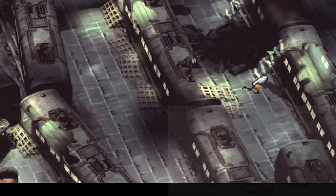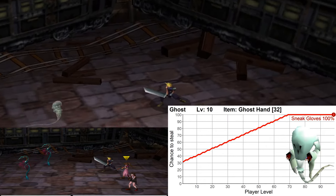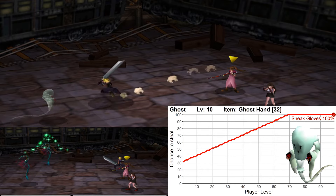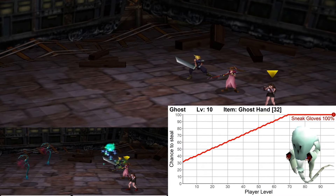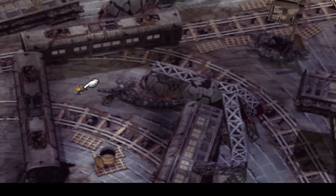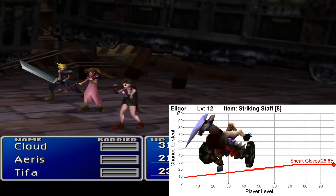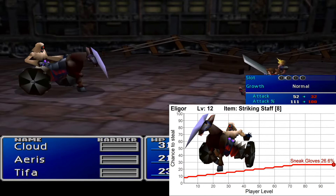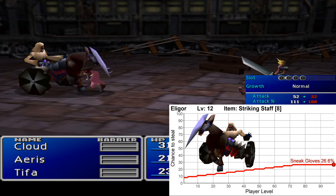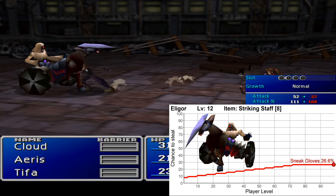The second enemy is the Ghost, which also appears in the train graveyard, and it has a Ghost Hand. This is a battle item which drains some MP from the target; I list it here mostly because it is a unique steal which you can only get from this enemy at this time. Next is another enemy in the train graveyard, the Eligor, which has a stealable Striking Staff. This is a weapon for Aerith with 32 attack, 4 slots, and 7 magic, and you won't find a better weapon for her until you reach Yuffon, which is quite far off at this point.